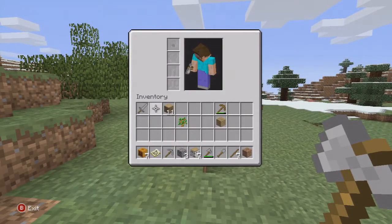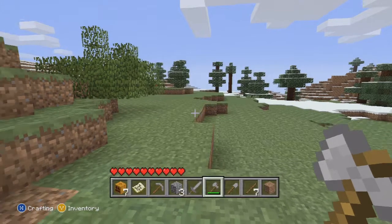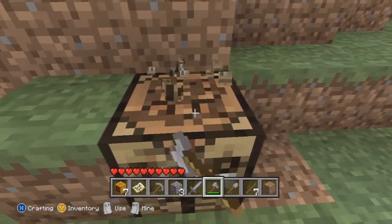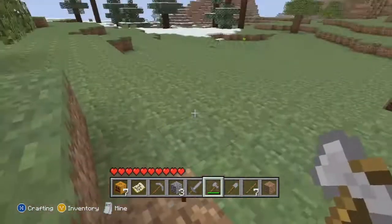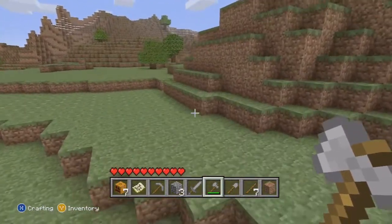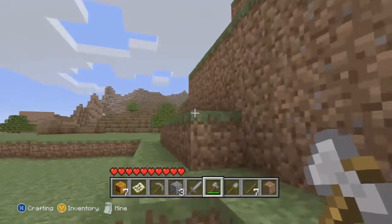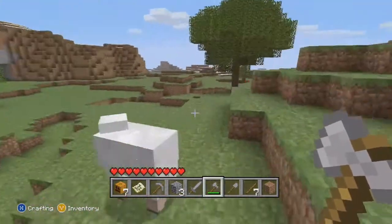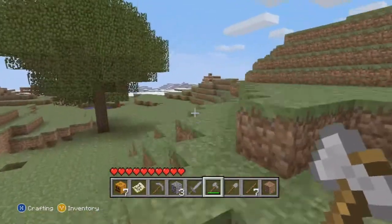Get this sword - there we go. Alright. And of course, workbenches don't break with axes. Alright, where do we go? Brings back a lot of memories though. I don't have to worry about a health bar, but I also can't sprint, which is something I do like.